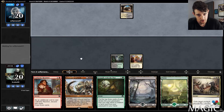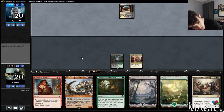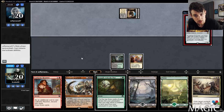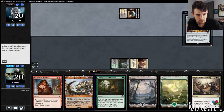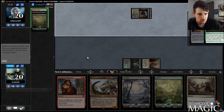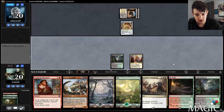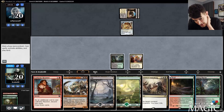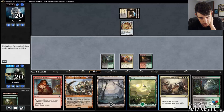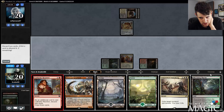So I guess we're just going to Grapple — that makes the most sense. Scrap Heap Scrounger — we're going to Grapple and grab a Game Trail. I'm not going to Anguished Unmaking next turn. I'm going to play Game Trail showing Forest and pitch the Blooming Marsh, not the Gearhulk.